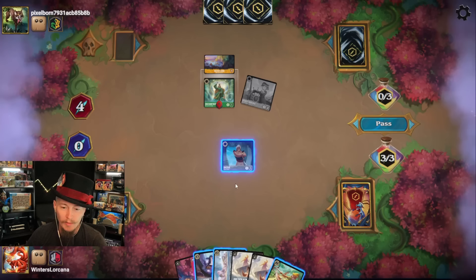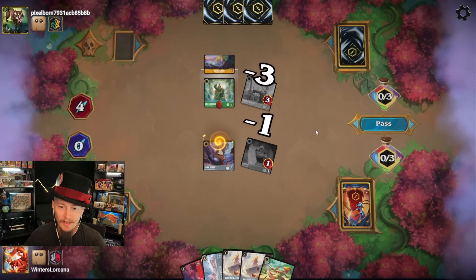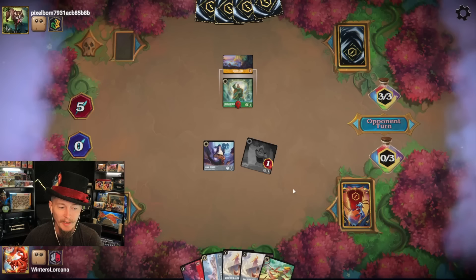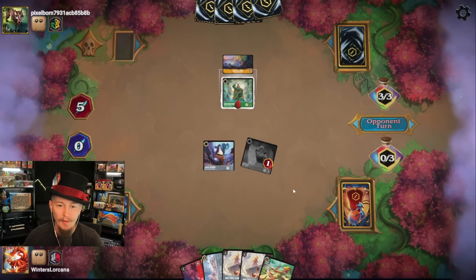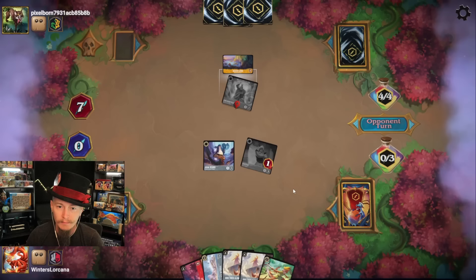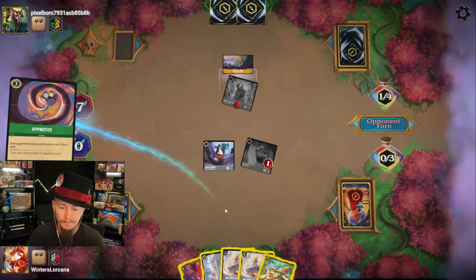If I play this and put Razul on it, then Razul will keep his three attack instead of dumping down to one, so it is better to just develop. We're developing. We're gonna take a hit on the Razul here — he is gonna go back down to one attack. It's a little unfortunate, but if my opponent's gonna be playing an aggro deck I want to make sure I have the characters in play to stop them, especially before they just get to a point where they can go wide before questing. Two Rays gone. I guess it makes sense to get rid of an uninkable.